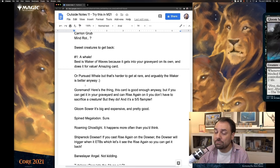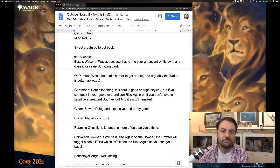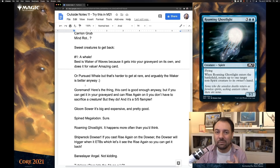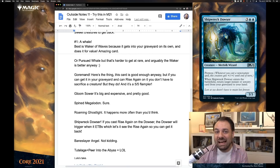Going down the line at common, you've got Gloom Sower — it's big, it's expensive, it's pretty powerful. Spine Megalodon is pretty much the same thing — it's fine, you can bring it back, it's just not a premium target. Roaming Ghostlight: you're going to play as many of these as you can get in the deck anyway, but you actually buy these back with reanimation spells more often than you'd think because of the enter-the-battlefield effect. Now, this is a sweet combo: Shipwreck Dowser. If it's in your graveyard and you cast Rise Again on it, as Rise Again resolves it goes to the yard, then Shipwreck Dowser enters the battlefield, triggers, and can see the Rise Again in the yard — so you get it back. You get both cards.